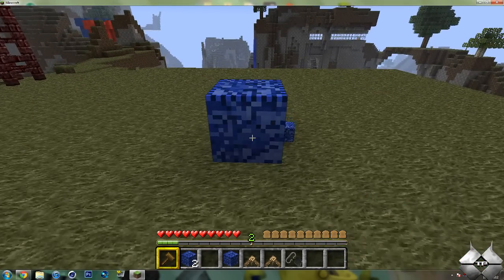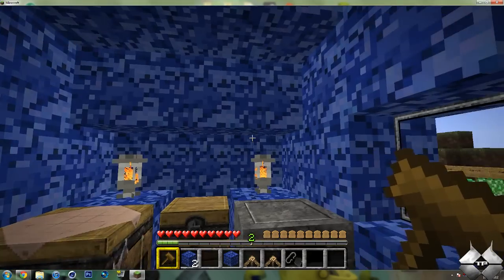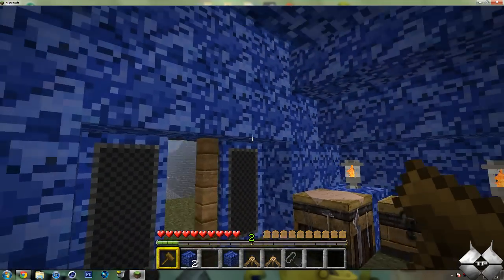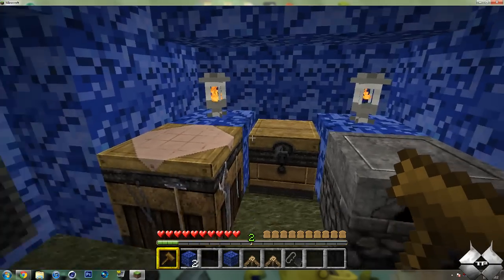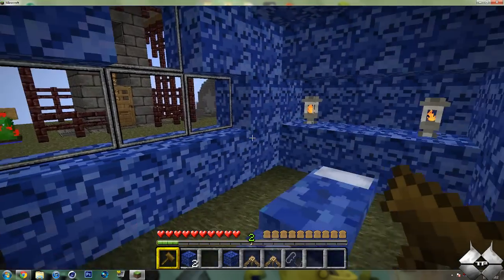Now for the medium tent, again right click with the camp hammer. And this one's a little bit bigger, still has one sleeping bag, two lanterns, now this one has two doors, a furnace, a chest which is empty. All the chests will be empty, and then a crafting table with two lanterns, and then a bigger window.